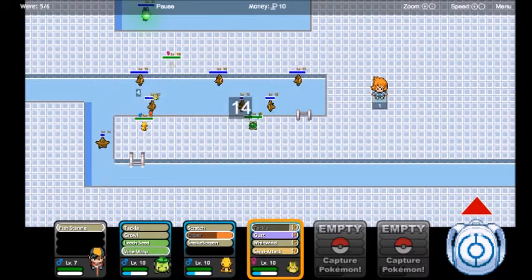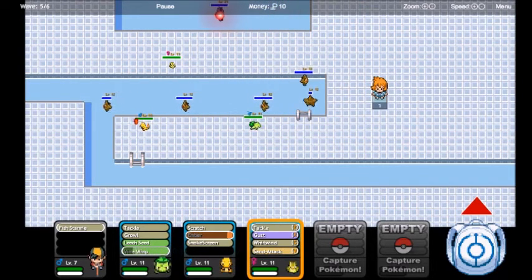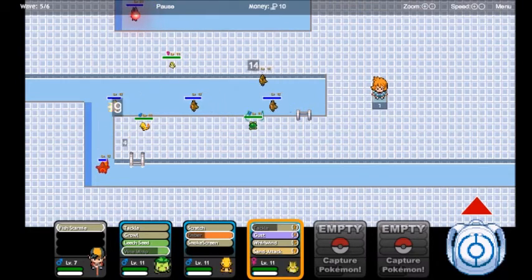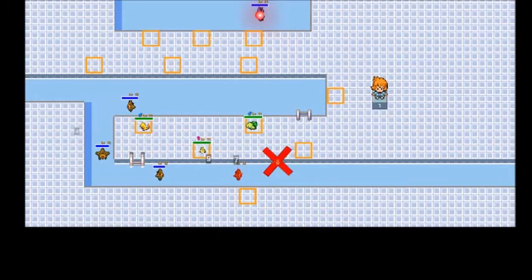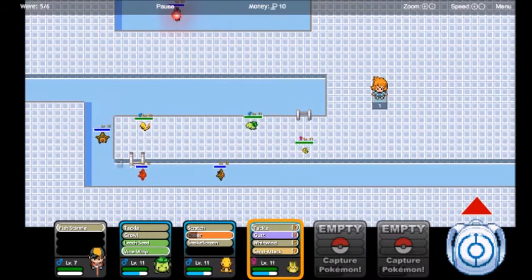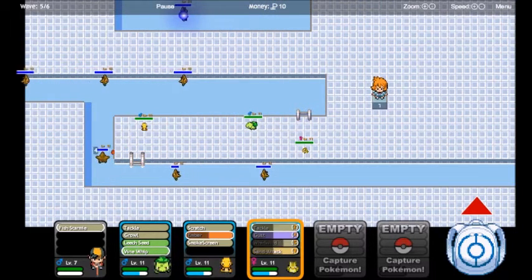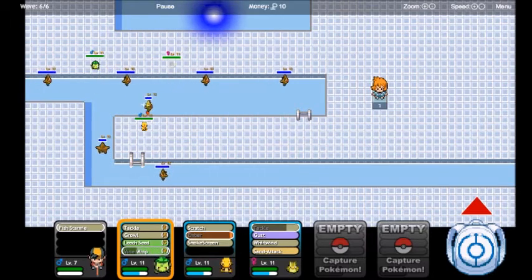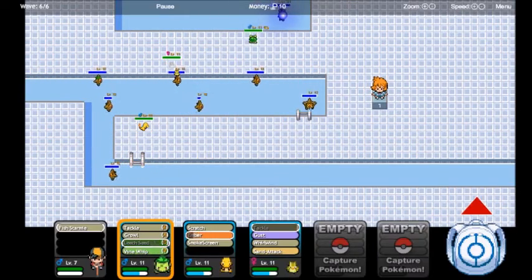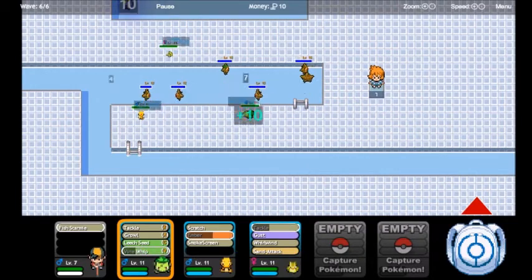Switch it up and just keep attacking — the quicker you kill stuff the better. That Staryu will go down, but the rest we will need to Whirlwind again — so far it's been three every time. Once that's done we can switch back and put Bulbasaur up to try this out. Every now and then you can Leech Seed the Starmie — that never hurts. Make sure your Pokemon are always in range to attack something.